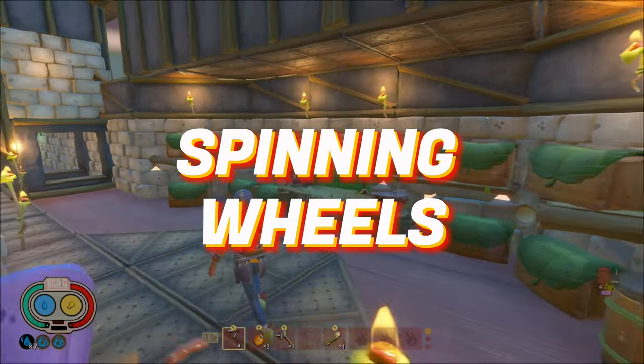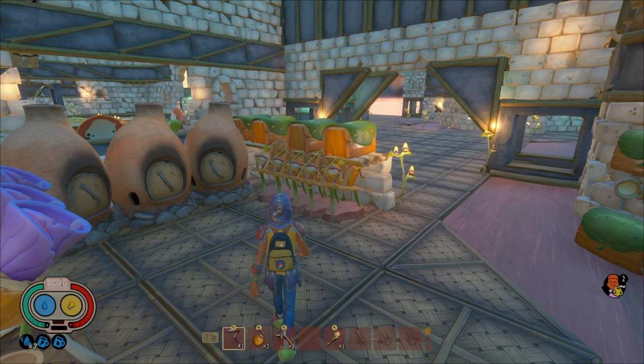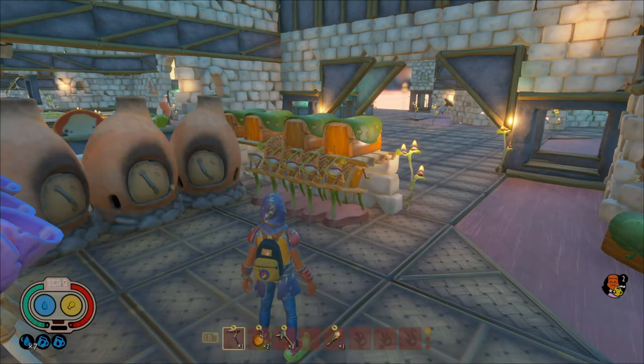Grinders and spinning wheels. Build these early on and make sure to make multiple. I go for at least two grinders for single player and at least four for multiplayer. Spinning wheels are important early in the game, as you don't want to waste resources making one crude rope at a time.